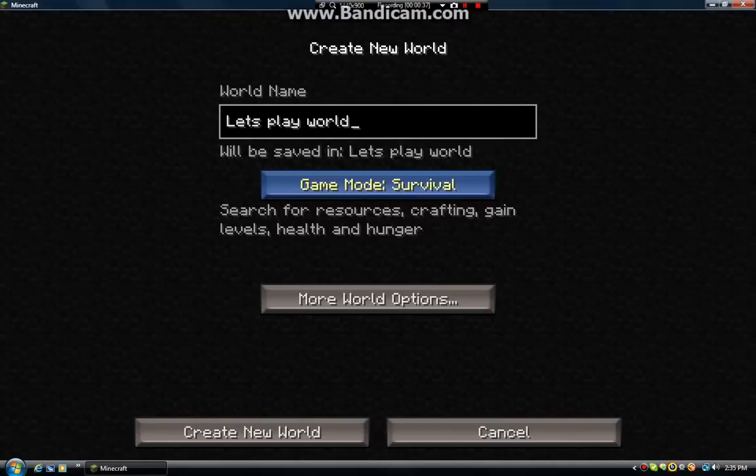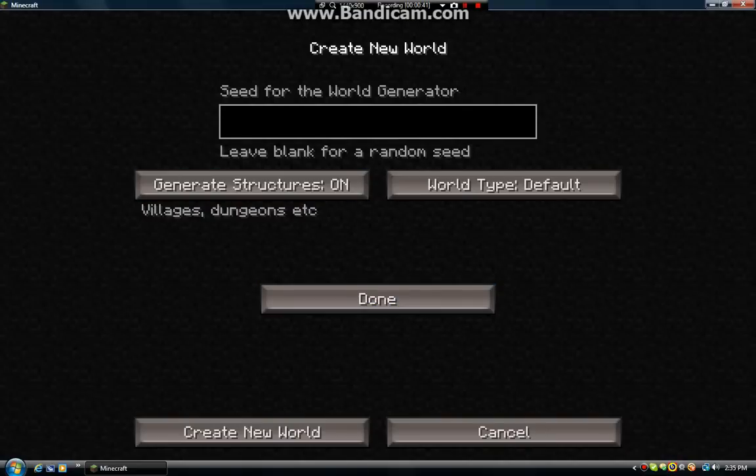Survival. I do know the seed that will bring me straight to a jungle biome, and I'm not going to use it. But for people who do want to use it, if you like the jungle biome, it's in all caps: jungle hunt. And if you want to start off in a jungle biome, that's how you do it, but I'm not going to use it.